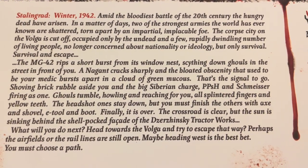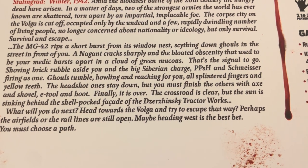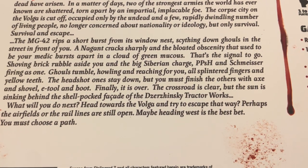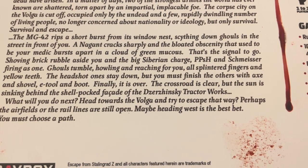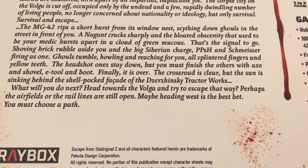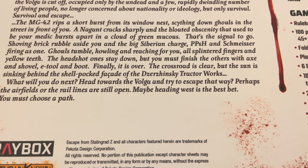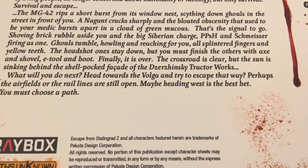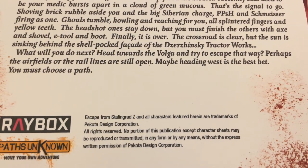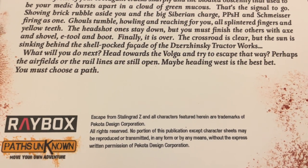Continuing on: 'The MG42 rips a short burst from its windowed nest, scything down ghouls in the street in front of you. A noggin cracks sharply and the bloated obscenity that used to be your comrade bursts apart in a cloud of green mucus. That's a signal to go — shoving brick rubble aside, you and the big Siberian charge, PPSH and Schmeisser firing as one. Ghouls tumble howling and reaching for you, all splinter fingers and yellow teeth. The headshot ones stay down, but you must finish the others with axe and shovel, e-tool and boot. Finally, it is over. The crossroad is clear, but the sun is sinking. Perhaps the airfield or the rail lines are still open. Maybe heading west is the best bet. You must choose a path.'